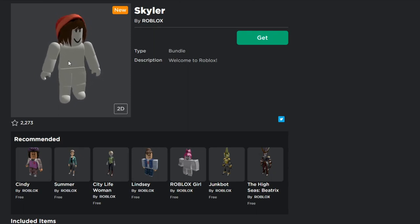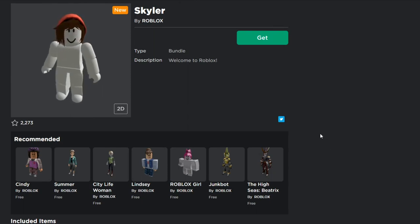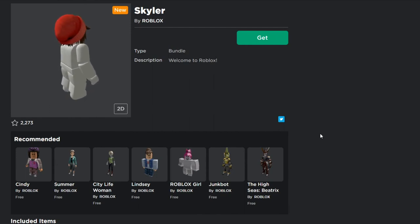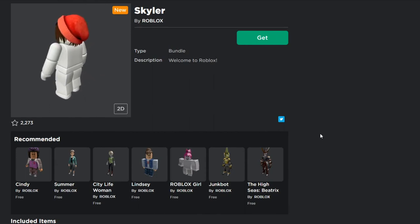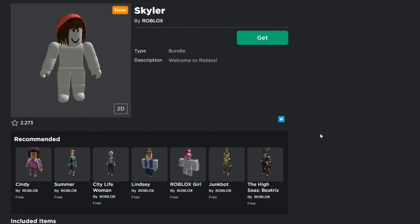Technically this is a free item, but technically it's not — because they took all the Neo Classic body parts, copied and pasted them, and included a hat we already know was given out for free before. They have the nerve to call it an 'included item.' Tell me what you guys think in the comments. Do you think Skylar is a completely pointless item? Because I do — you shouldn't even get this, especially if you already have the Down to Earth hair.